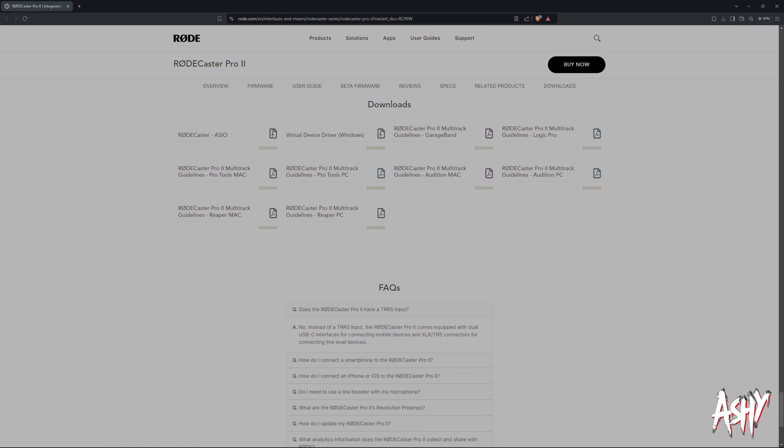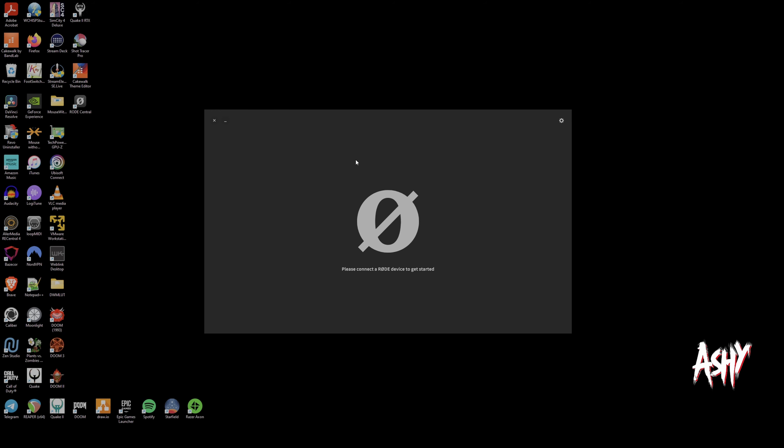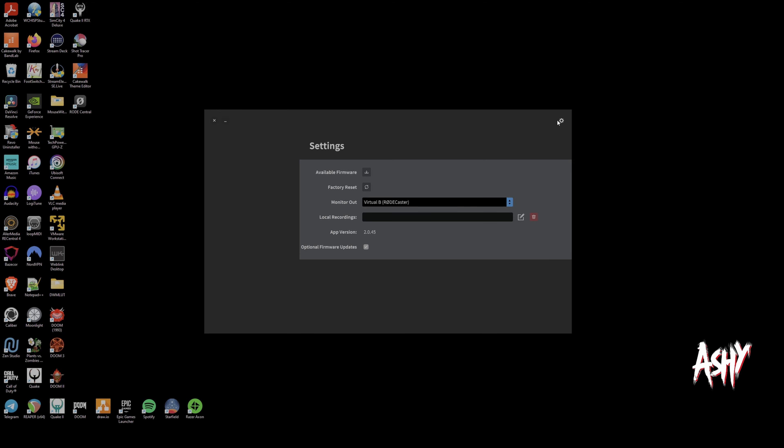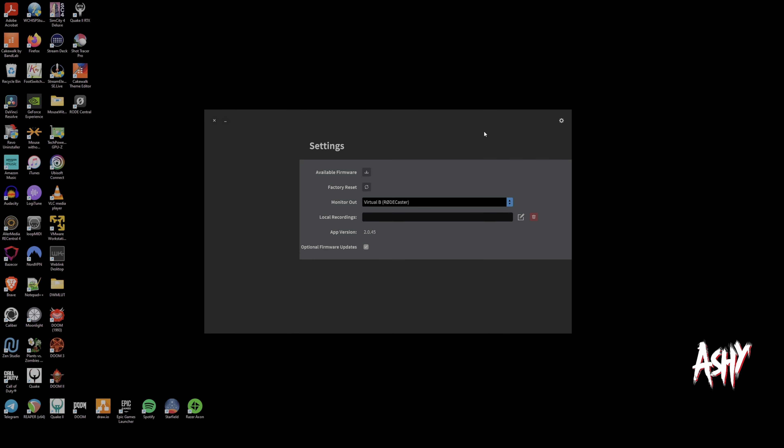Once the download is done, go ahead and install it — that's going to take a couple of minutes, so grab a cup of coffee and come back. After a while, when it seems like you've probably bricked your RCP2, it comes back to life and everything is running on the new beta software.